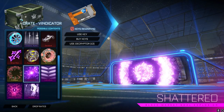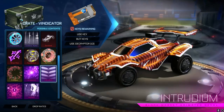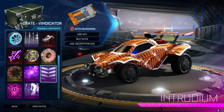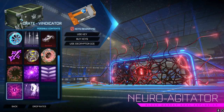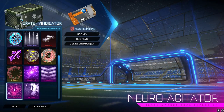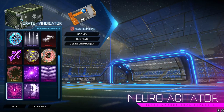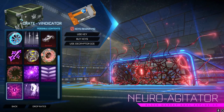We then have Shattered — you've all seen this. We've got Intrudium — you've all seen this. Let me know your opinions on Intrudium, I've never really used it. We then have Neuro Agitator, which, as you can see, it's a black market — but it quite obviously is a Halloween-themed one. So I think I am right about the fact that some of these are Halloween-themed because there's not going to be a Halloween crate.